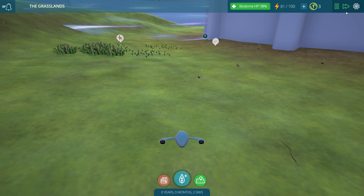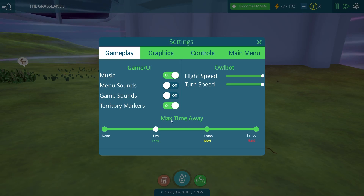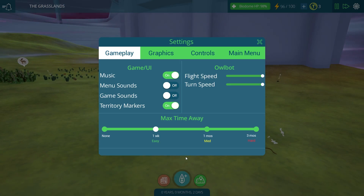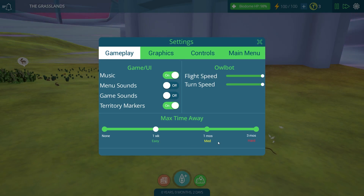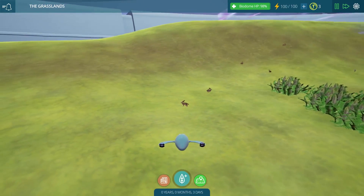If you would like things to move a little bit differently, you can go into the options and take a look at the max time away area. Basically what this means is when you turn off your game, you can allow your biodome to continue moving without you. You can set it to allow only one week to pass while you're gone — easy mode — or one month for medium mode, or hard mode which allows three months to pass. This could either help or hurt you. If you don't have a very balanced biome, you will come back to complete chaos. But if you do, you'll just get a lot of Taito coins.